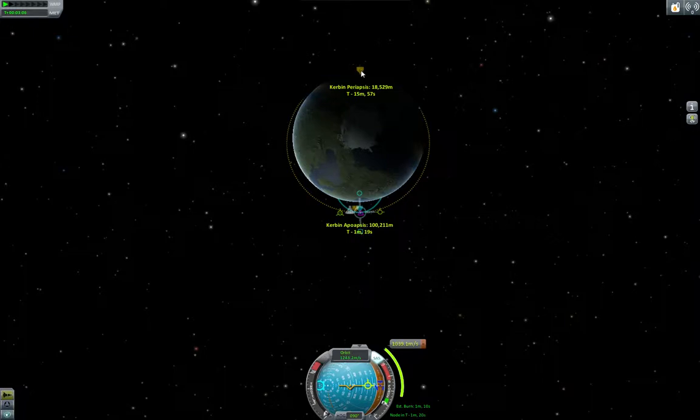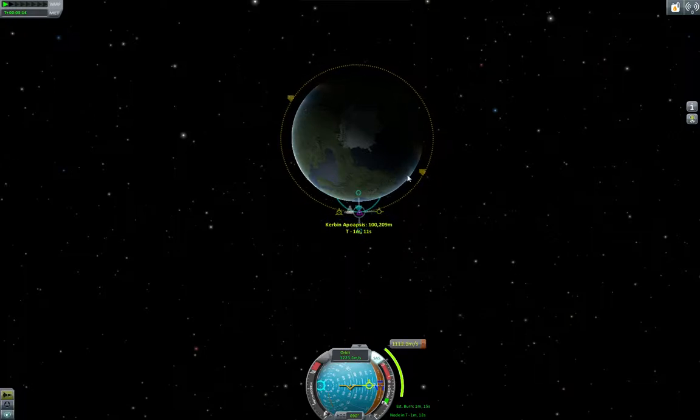Eventually you will see a periapsis, which is the closest you're going to get to the planet Kerbin. Keep pulling on it until they start to swing around like that — you see how they swing around? That means the apoapsis and periapsis are sort of coming into being the same. We got 97 kilometers by 102 kilometers — that's good enough.